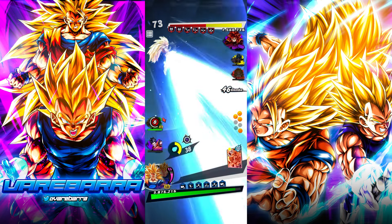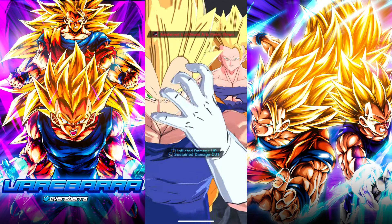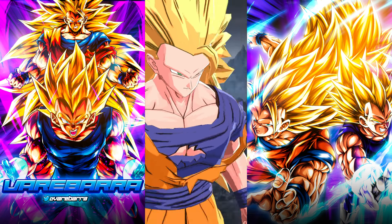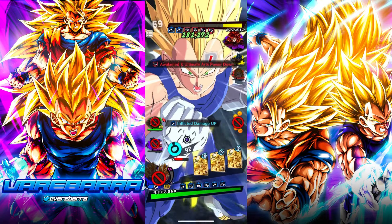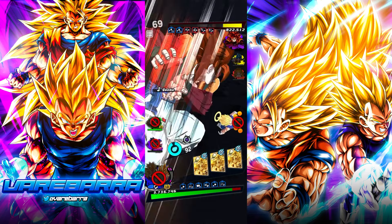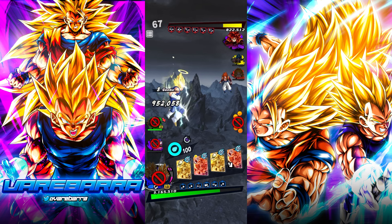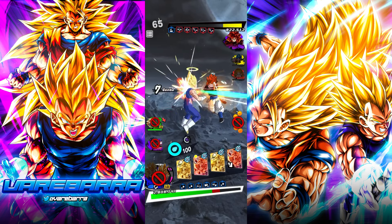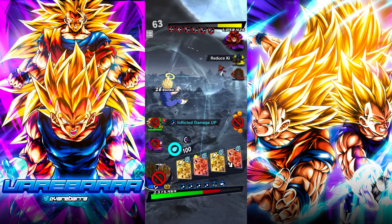He got a big ass heal. Right — when you get him below half he gets a heal. But because he doesn't have his gauge he doesn't get a free gauge. Wow okay, well I'm just gonna do this and we win the game. How'd you guys do this day, huh? How do you guys think Rai is feeling right now?